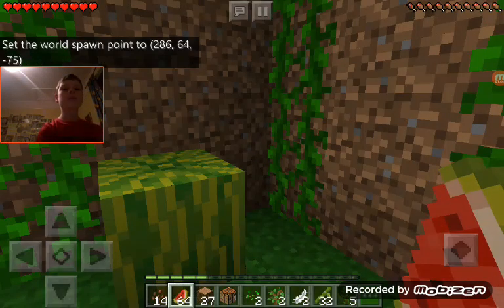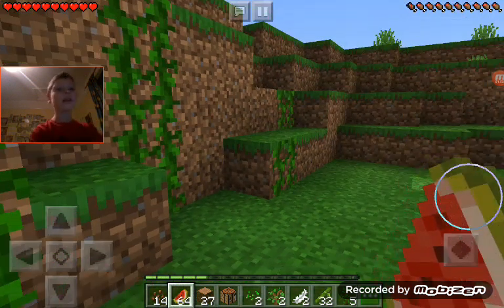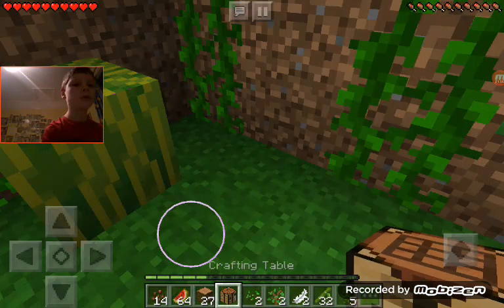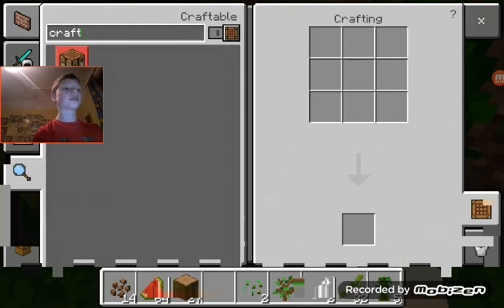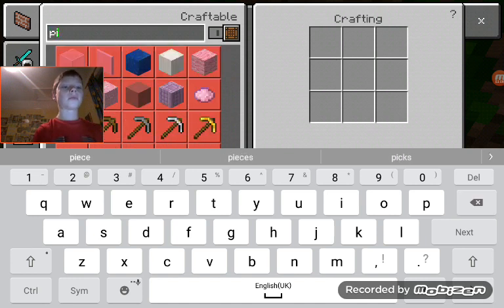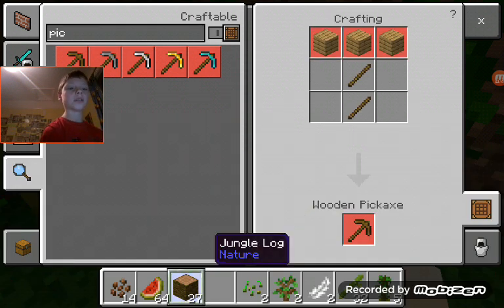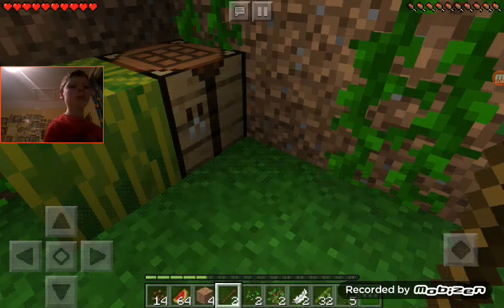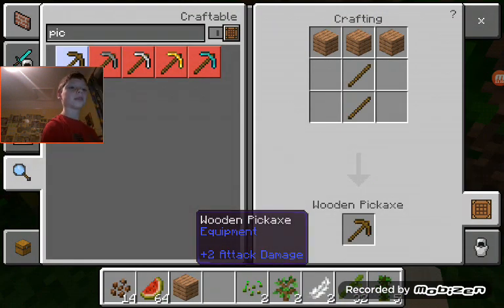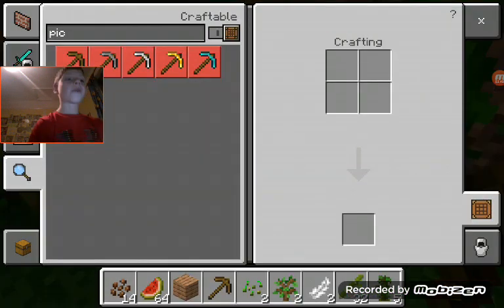Wait, I just need to do like — set keep inventory. So I've got the crafting table, put that there. Now I'm gonna do a pickaxe. I need to get some more of that wood. I'll just craft some — there we go. Now we should be able to get a pick. Yes, here we have it.